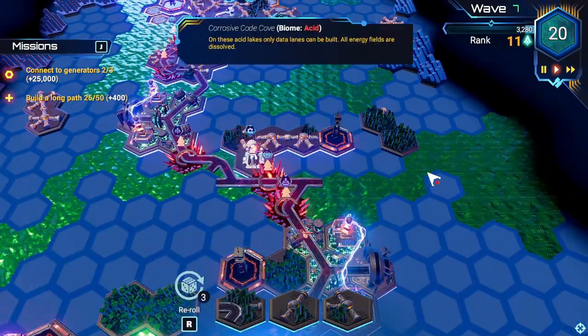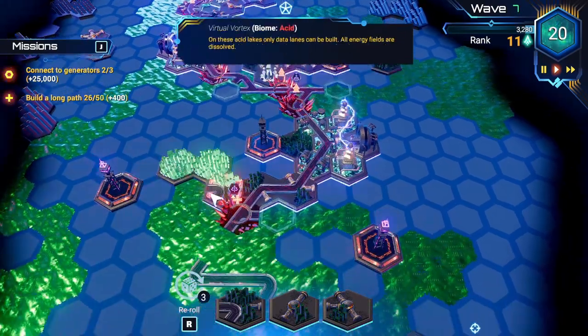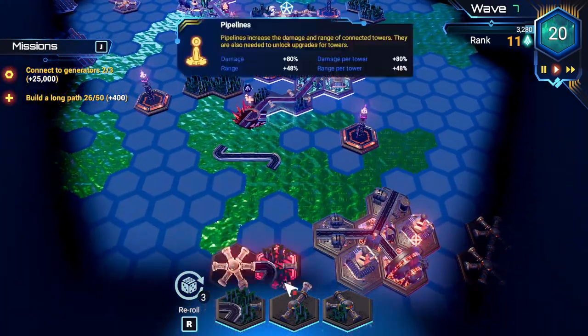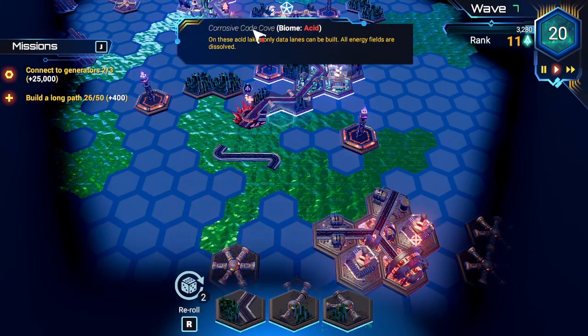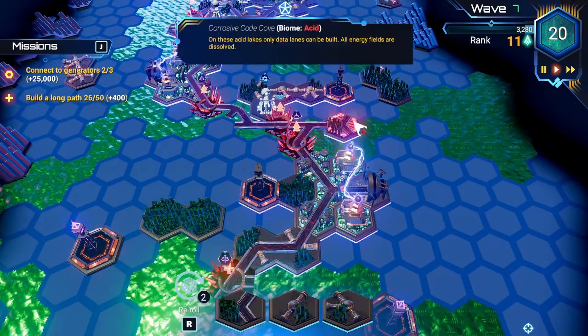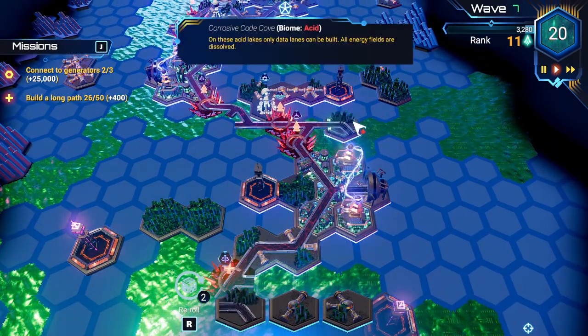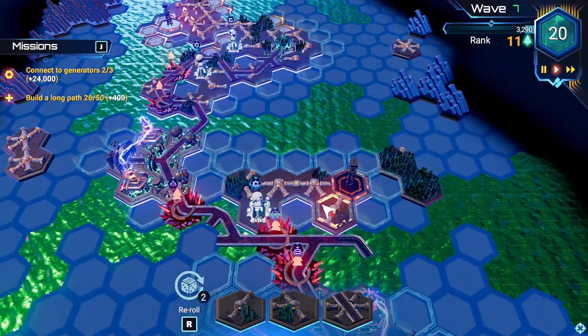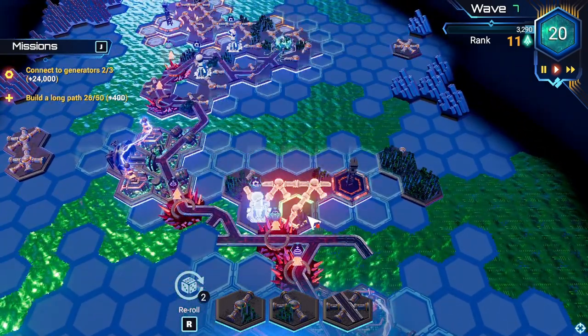Hex Escape is a tower defense game, meaning the core objective is to place damage-inflicting towers to prevent viruses from breaching your defenses. However, the towers aren't the only structures placed by the player — you ultimately design the entire board, placing energy pipelines that power up the towers, lanes that guide the enemies, and enemy spawners that create new viruses.